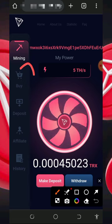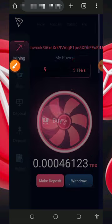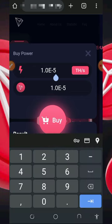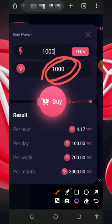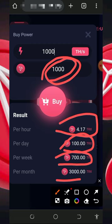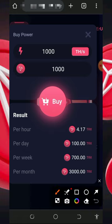To deposit, tap on the buy button to purchase their mining speed and enter the amount of mining hash power you want. For example, 1000 mining hash power will cost you 1000 TRX. With that, every single hour you earn up to 4.17 TRX, every single day up to 100 TRX, every single week up to 700 TRX, and every single month up to 3000 TRX.